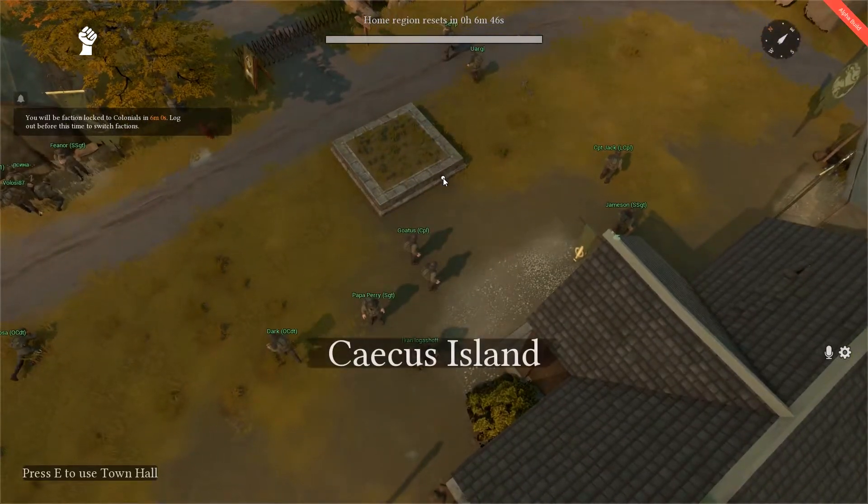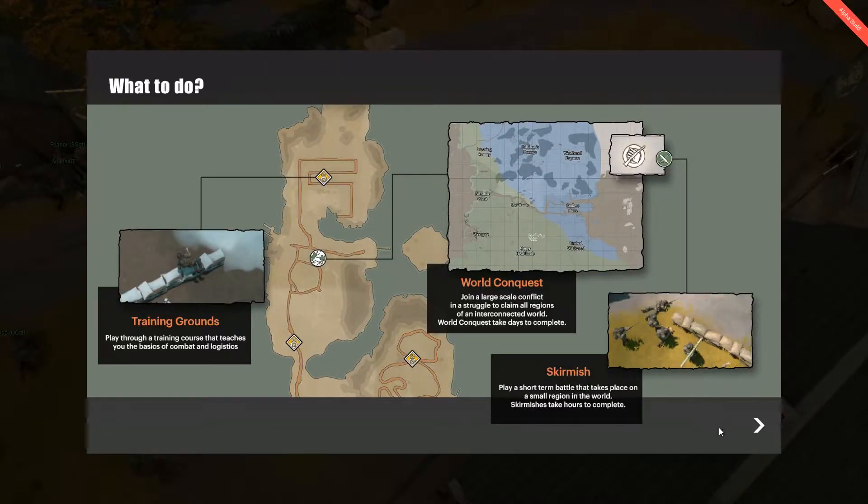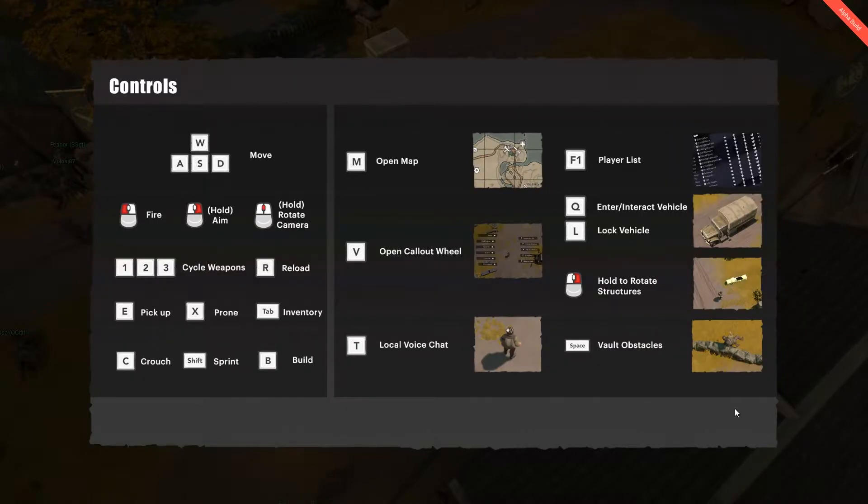The phenomenal thing about this is you do everything — you don't just fight. You build FOBs. You salvage scraps to build trucks, and use those trucks to move scraps, guns, and ammo up to the front lines and back. Loads of people love the back-and-forward logistics side of it.